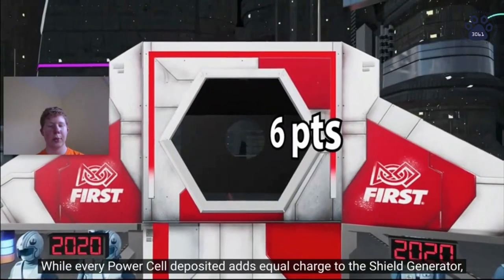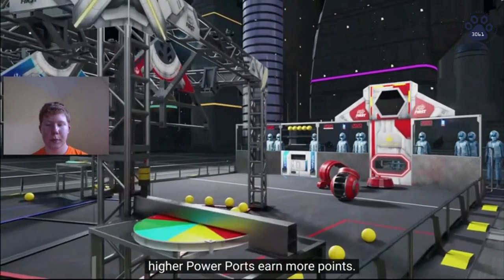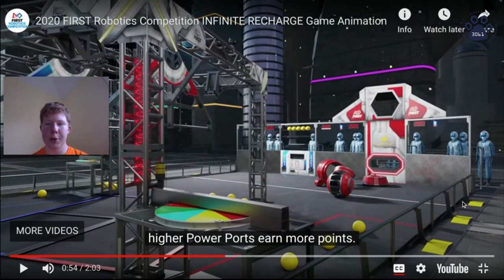All points are doubled in this 15-second autonomous period before regular gameplay. Those three scoring areas you saw: the low port, which earns two points in autonomous and one in regular gameplay; that large hexagonal opening, which earns four points in autonomous and two in regular gameplay; and then the inner port, which is inside that hexagonal opening — six in autonomous, three in regular gameplay. You can see the levels of difficulty of shooting low versus high. That's the main scoring feature of the game — shooting those balls.